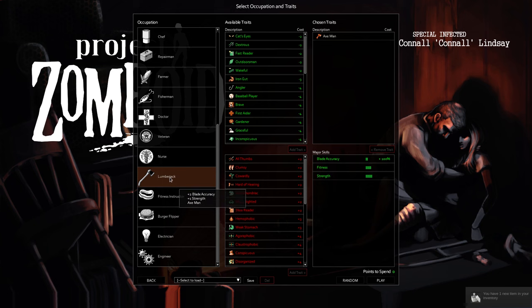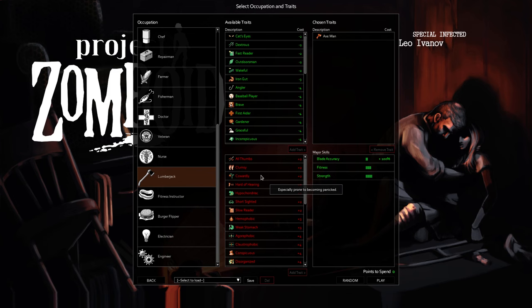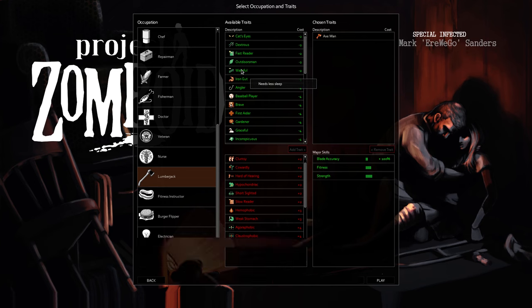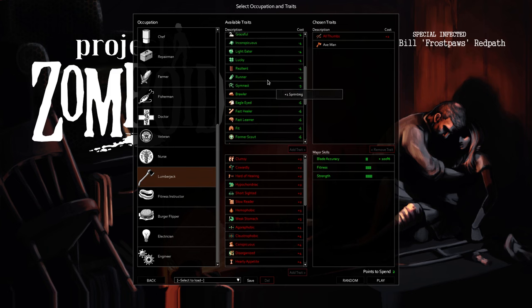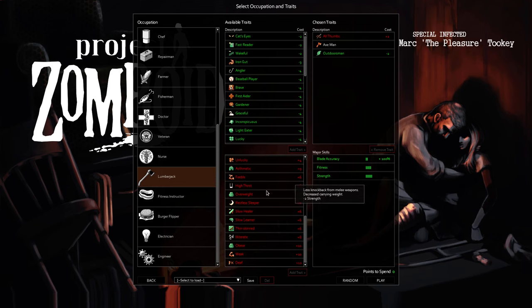Then you get to choose your traits. The way the trait system works is very interesting — I don't have any points to spend yet. What I have to do first is attach negative traits to my character so that I can spend points on positive traits. For example, I can make my character short-sighted, and use those two points to get something more advantageous. I'll get 'all thumbs' which gives me two points to spend, then I'll get 'outdoorsman.' It's definitely a good idea to spend a little time in this menu and methodically pick through things to see what would most benefit your playstyle.